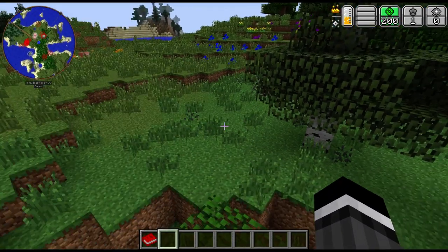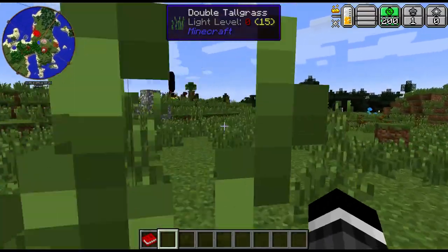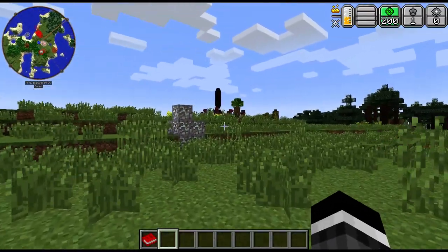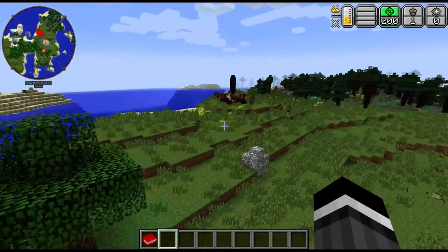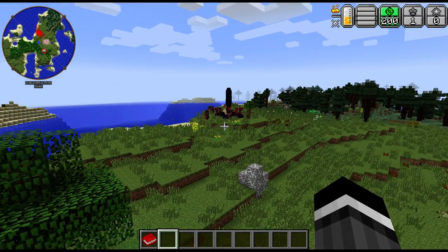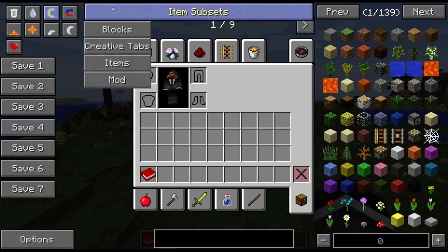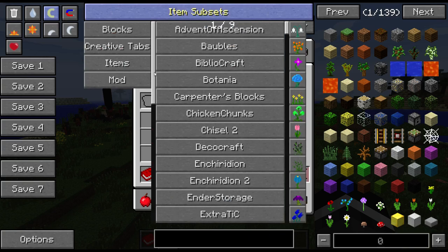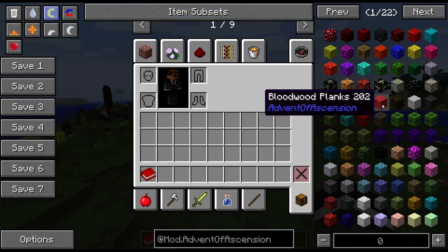The next thing I wanted to talk about was mining levels. Let's go through the mod list before I start talking about specifics and details. So obviously we have Thaumcraft — that's one of the Thaumcraft rituals there. There are a few things you're probably going to want to configure. Let's go through the mod list. We have Advent of Ascension and if I shift-click that I get 22 pages of stuff.